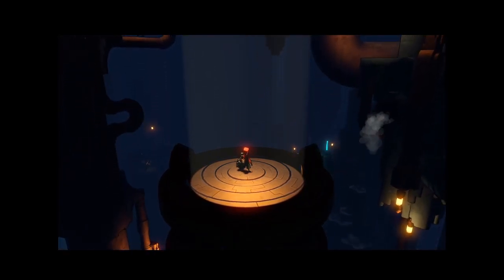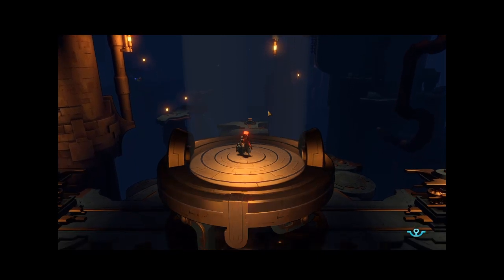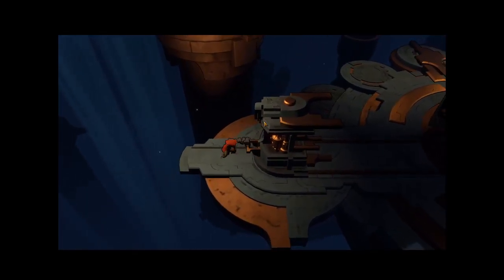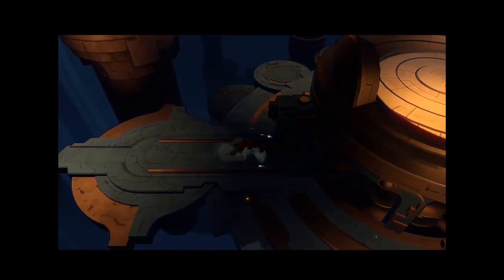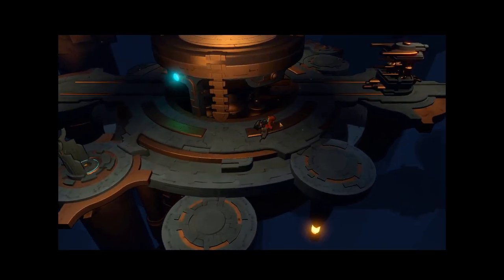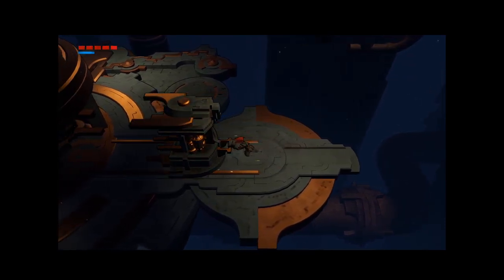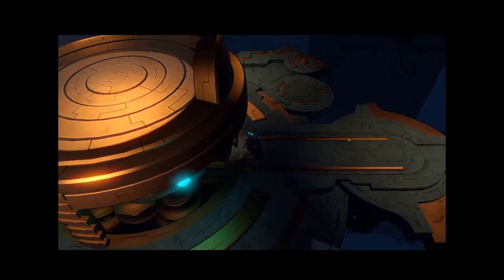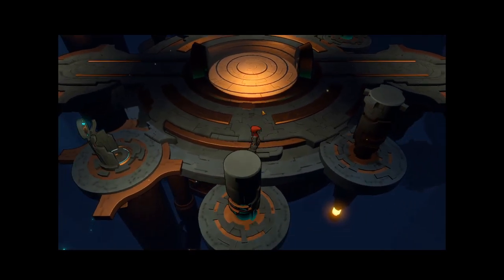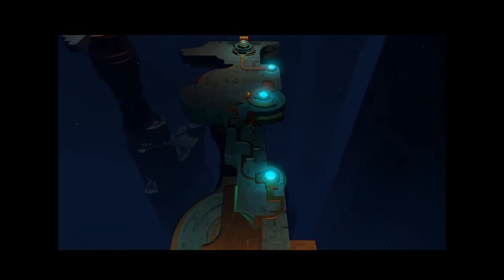Oh, another underground area I'm guessing. Yep. We push this. It's a save point, then this thing — wrong button, oops. So like this. Not sure what these things are, probably just lamps.